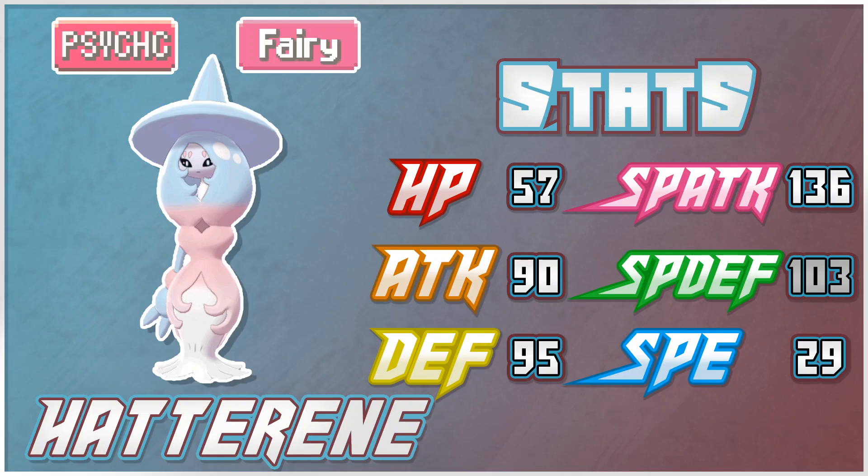The main allure of this thing is obviously going to be Magic Bounce — a phenomenal ability deterring hazards, deterring status. It's really nice on a bulky mon like this. It deters Taunt, which is obviously super clean for a mon as slow as this, since you're going to want to set up Trick Room very often. Really, really solid ability for this mon in particular.